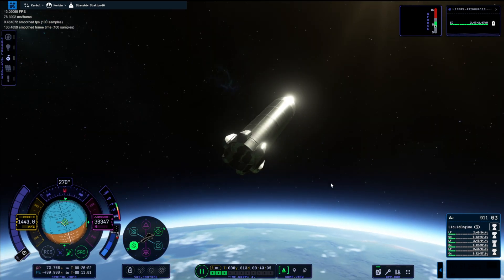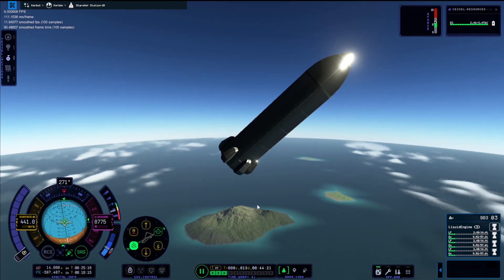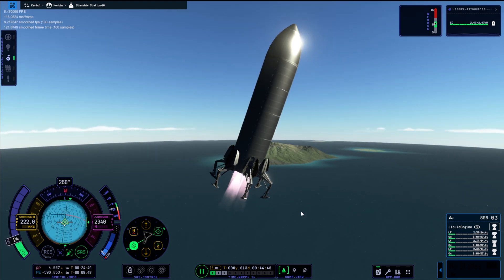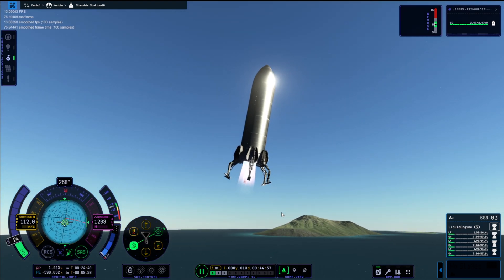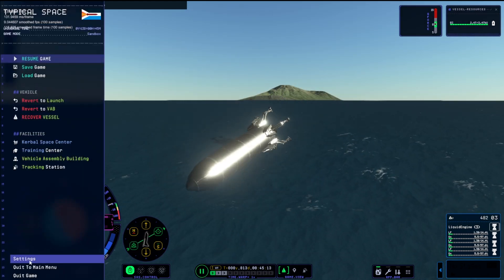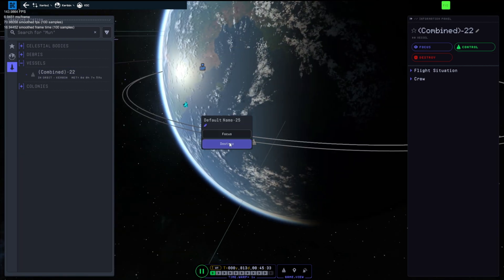We ended up just coming down like a missile from the back end and still came down way too fast. The atmosphere seems weird in KSP2. I had a quick look at the island over there with the landing strip on it, and once again looking up at the sky because the old GPU means less frames. There we go - we can recover that, it landed pretty safe.